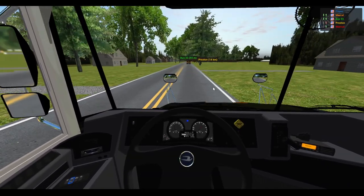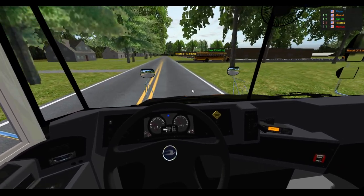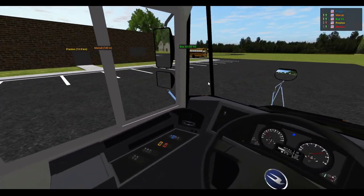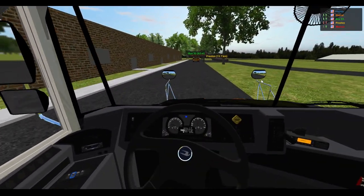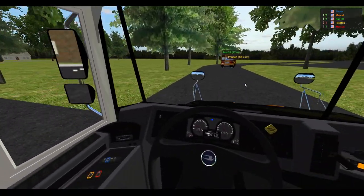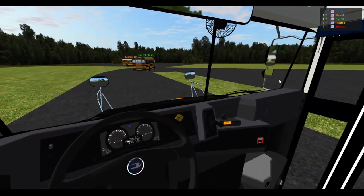We should almost be there, shouldn't we? Yeah, we're pretty much here — right here on the right, I think. Yep. This is the away school, I believe. Oh my god, I should have braked. It seems like everybody in my house tries to ruin my videos on purpose — it's crazy because these walls are so thin.